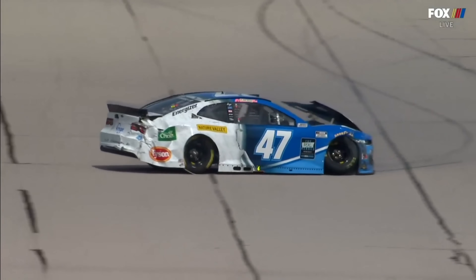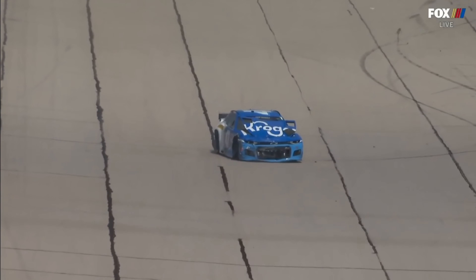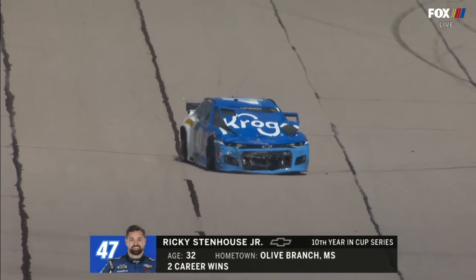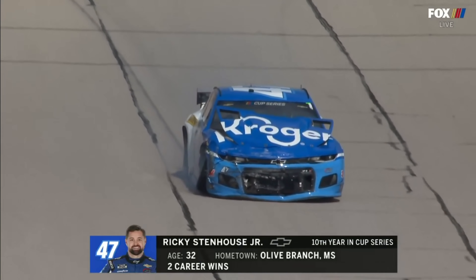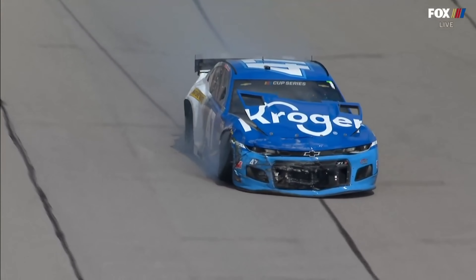Trouble on the back straightaway. Around goes the 47 on the very first lap. Ricky Stenhouse with front-end damage. We saw cars really wide through one and two, some even down on the apron. The unknowns of what these drivers were going into in turns one and two — I can't even describe what that must have been like.